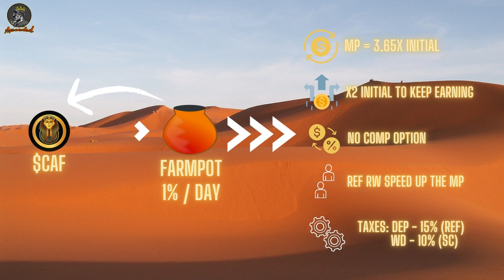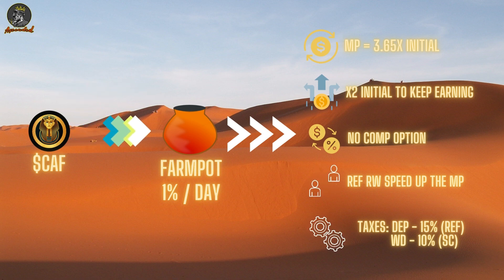That 1% per day comes with a few rules and regulations — you always have to abide by certain mechanics when it comes to static yield farms. The first thing to understand is that you are allowed a max payout of 3.65x your initial, and this comes with a non-compound option. Whatever you enter with, you're going to take 3.65x that amount, but keep in mind you are not entitled to claim back your initial — you only take the 3.65x at the end of the day.